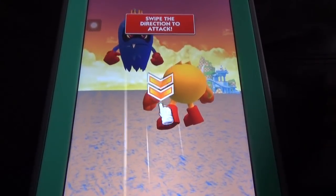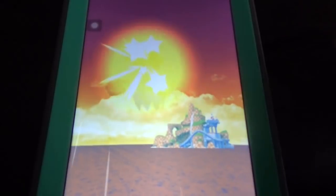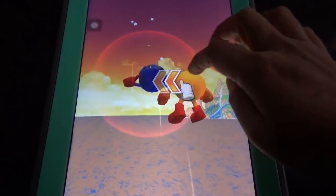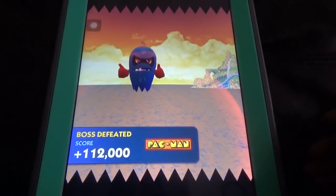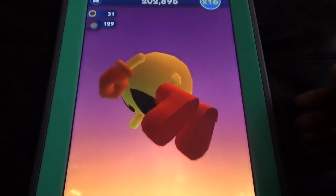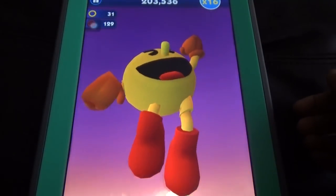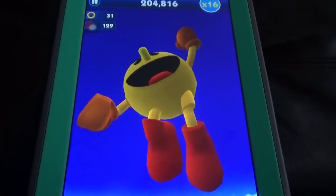We need to defeat him — swipe the direction to attack. The boss is defeated! With Pac-Man you get Bash as the boss. Now let's see who comes for other characters.